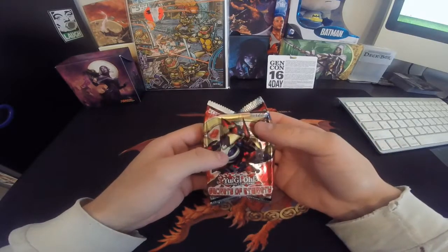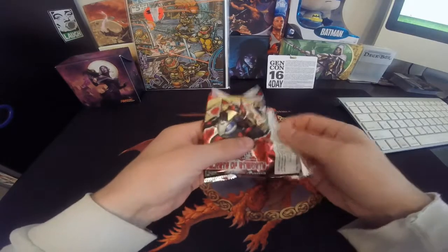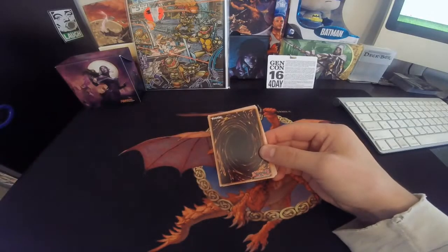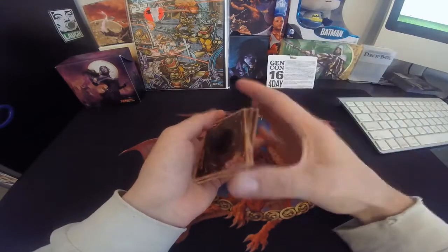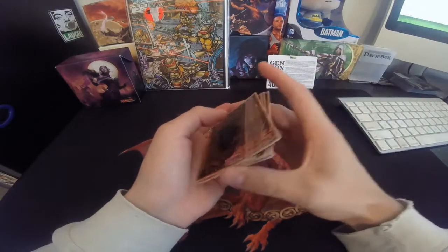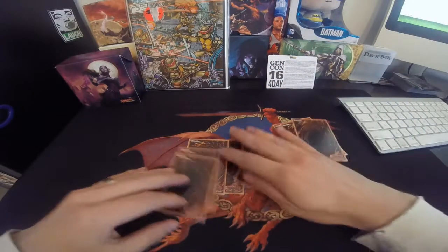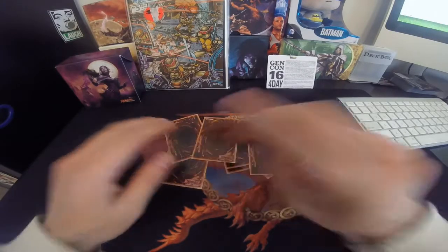This is a Yugioh Secrets of Eternity first edition. There's only nine cards in here, so I'm going to do four rips and five flips. Alright, let's flip five and rip four — let's get started.